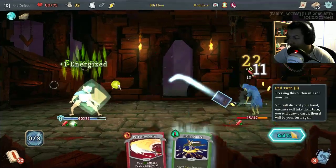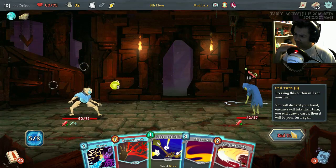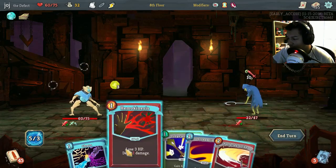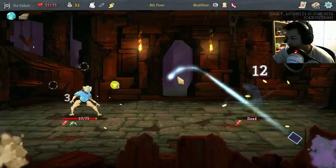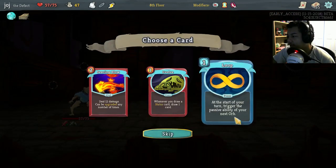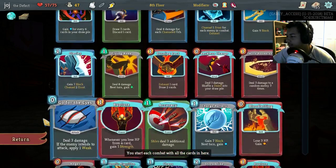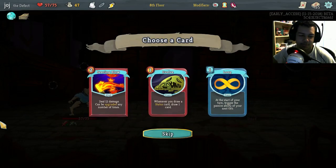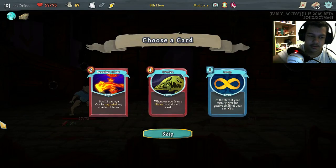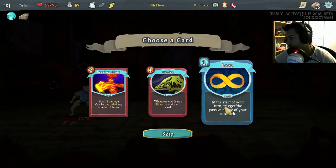Yeah, definitely do this just for energy. Could have played the shivs — actually, they might have been worse. Might have been more damage but not by much. I can kill you. And taking three is better than taking whatever he was doing, so that's fine. Rearing Blow is something to upgrade, but... I should open this — I gotta remember to do these things. Loop — Loop's good, it helps I guess. Better opener and three Dude Heads. There's a Loop.